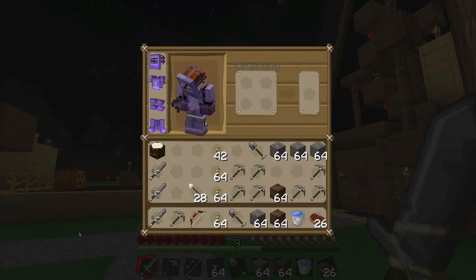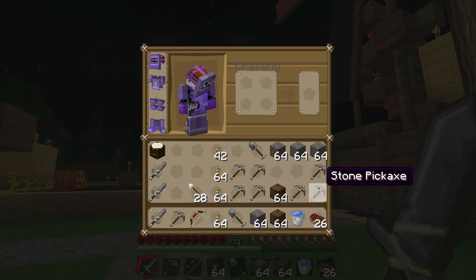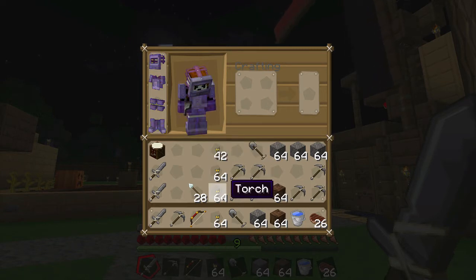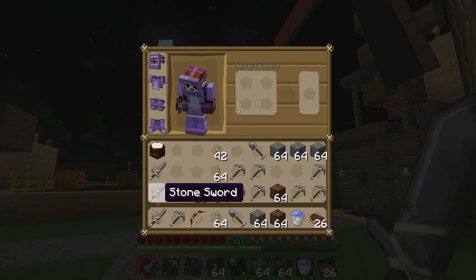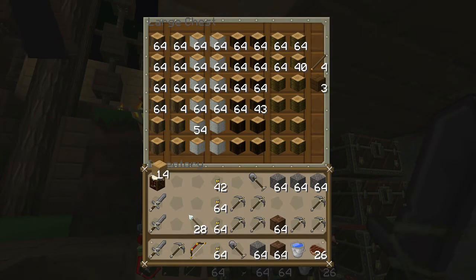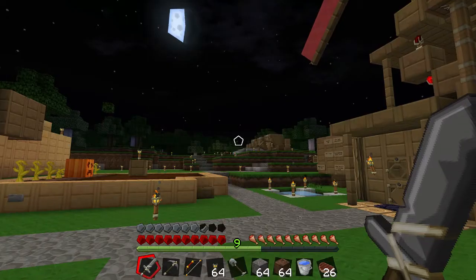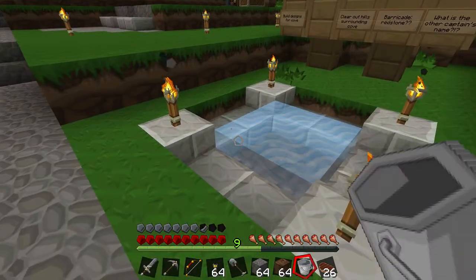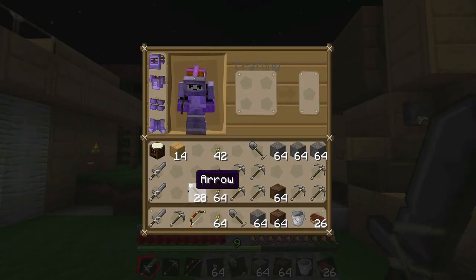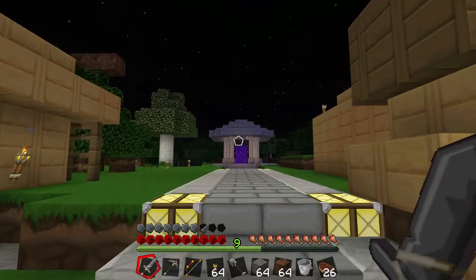Alright, so I have loaded up on stone tools — probably went a little overboard, but I can always leave them in a chest inside the nether. Got myself a bunch of torches, a crafting table, some swords. I should also take some wood with me so I can create more swords if need be. Alright, so I've got my bow and arrows. I think I'm ready to take on the nether. So here we go — into the breach.